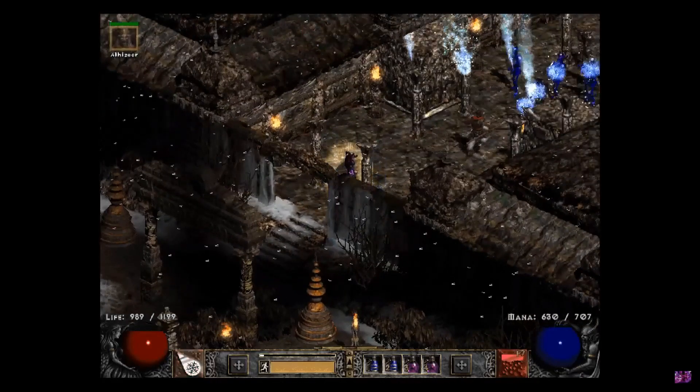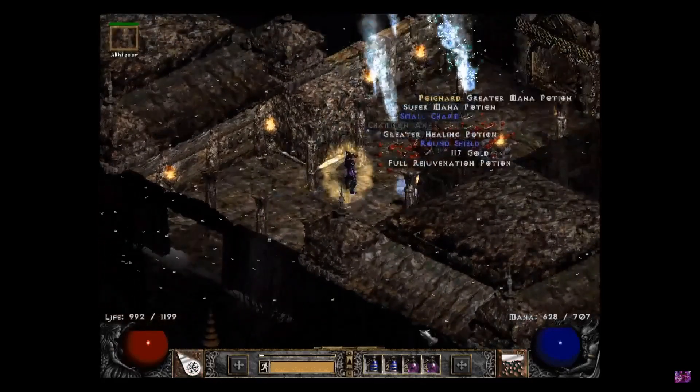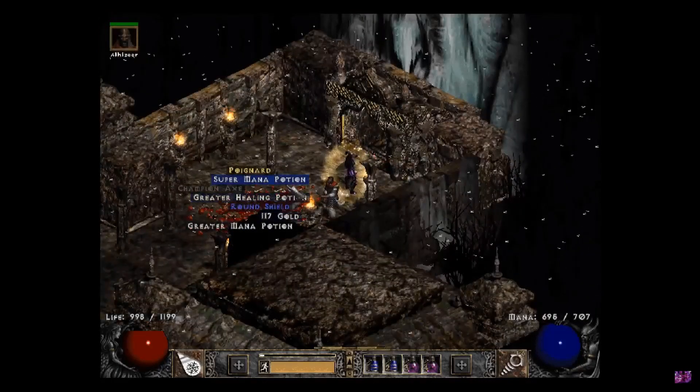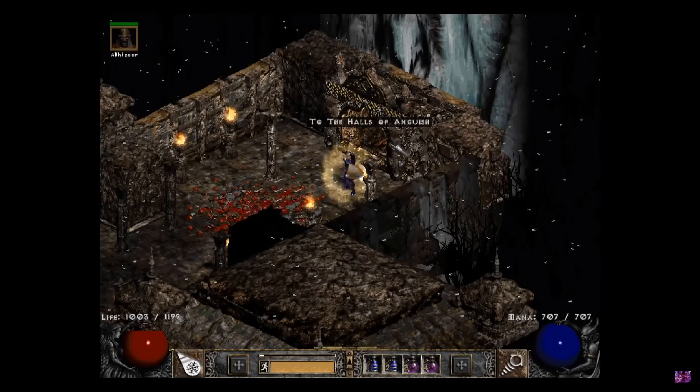And we're going to kill the super unique here called Pindleskin. Sometimes he drops things that are fairly useful, other times not so much. But you do it anyways because he's in the way of this door, the Halls of Anguish.